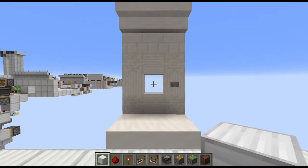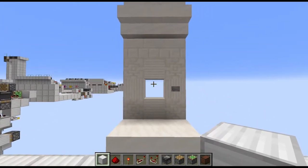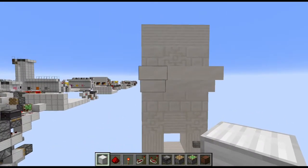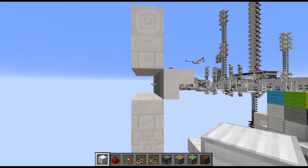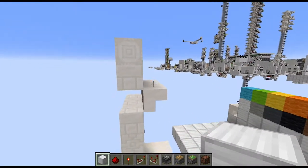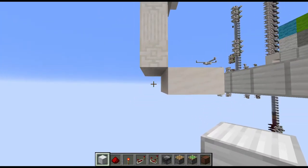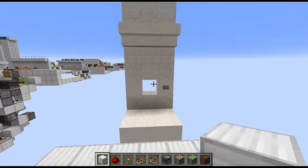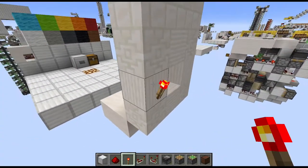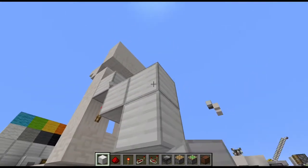Let's start with the first module. Begin with a four-high three-wide wall with a gap at eye level at the center. To the right of that we need a button, and then on top of the wall we need to go one block towards the front and leave this hidden corner free. Concerning the floor we also need to leave this hidden corner free, and once you have built this it's time to go behind the block with the button.